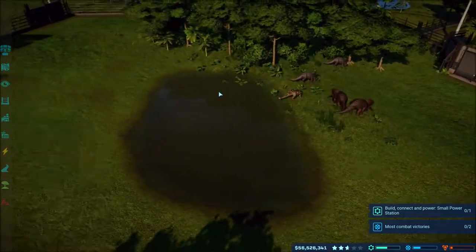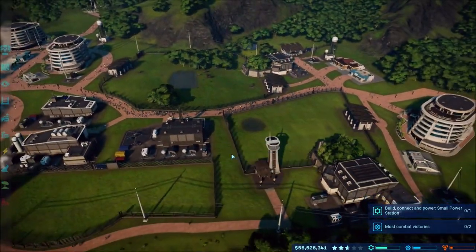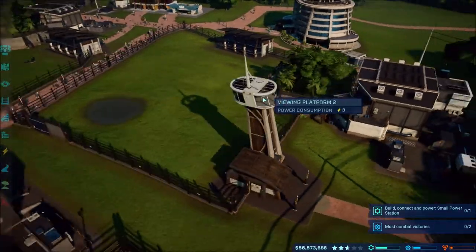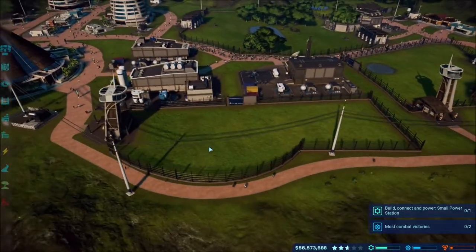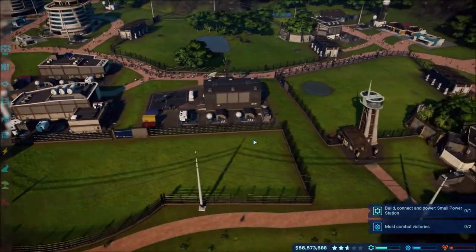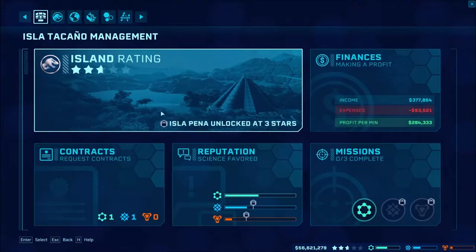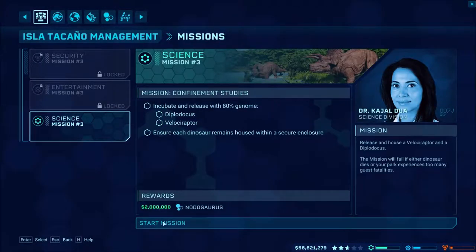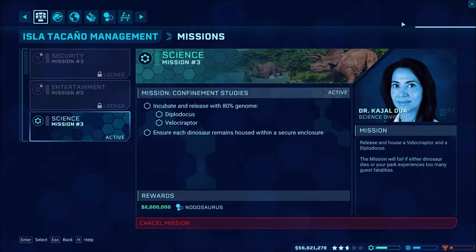We've got Synoceratops and Struthiomimuses. I added this pen here just to add another pen to get stuff going, and then this one here that I can throw stuff into as well if I need to. There is a mission going on here - incubate a Diplodocus and a Velociraptor.